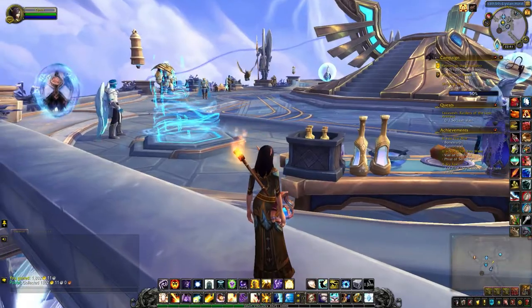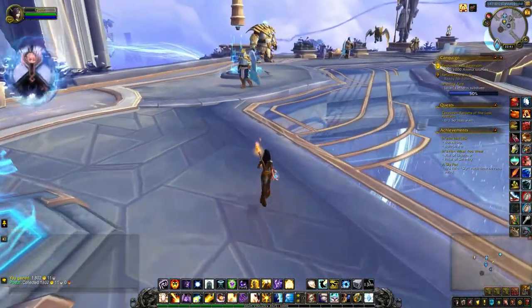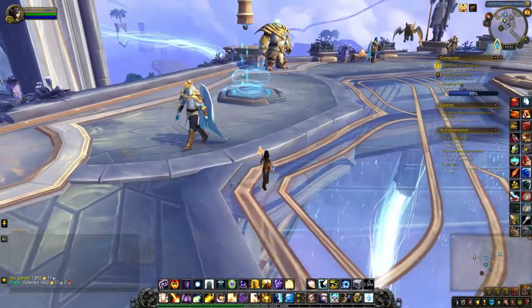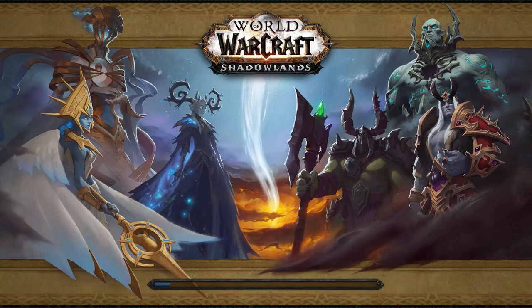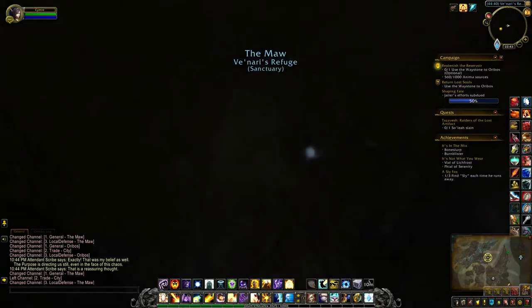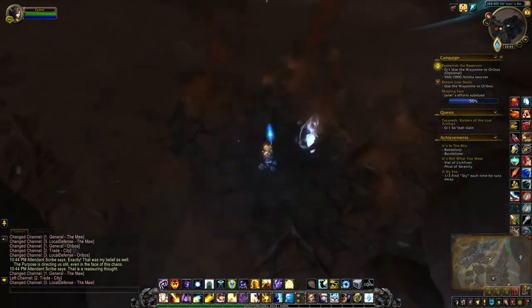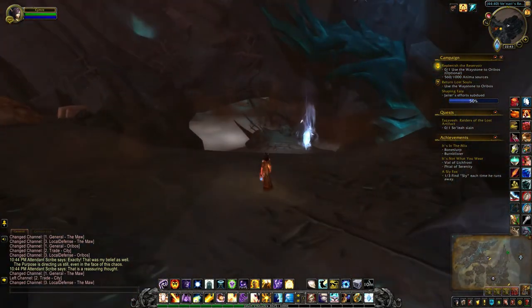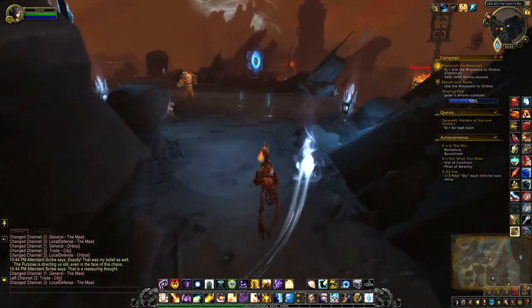When the Kyrian assault is up, we actually have an advantage of going directly there. You can either take the little gateway which is right here. If you're not in the Kyrian Covenant, then just head to the Maw yourself — the assault is directly outside.